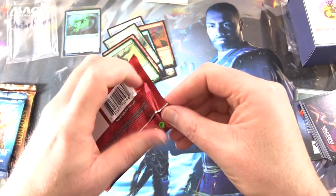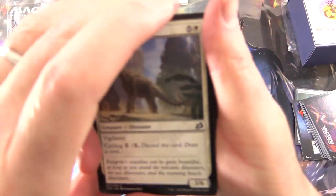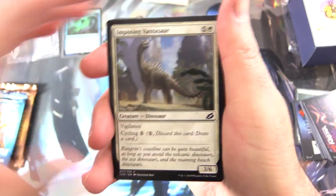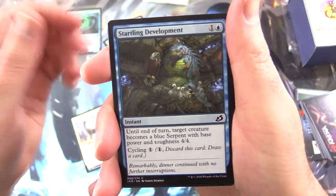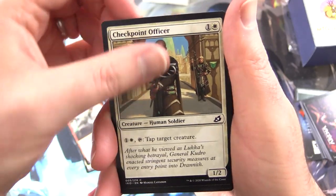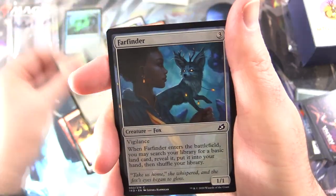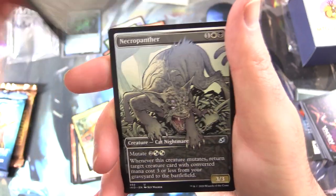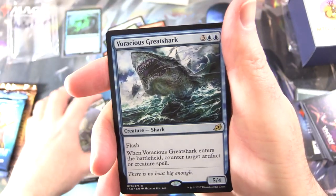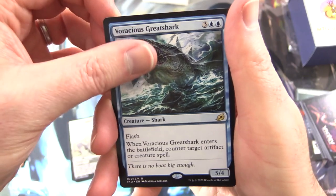On to Ikoria — and all I want today is the Prickly Marmoset. He will guide us. I think he's sort of like the Groundhog of Magic. Imposing Vantasaur, Startling Development, Frenzied Raptor, Checkpoint Officer, Cabin Whisperer, Humble Naturalist, Blazing Volley, Day Squad Marshal, Farfinder, Coordinated Charge. Uncommons: Trumpeting Gnarr, Duskfang Mentor, Necropanther Showcase. And the rare is Voracious Great Shark — Creature Shark, 5/4 for 5 with Flash. When it enters the battlefield, counter target artifact or creature spell.